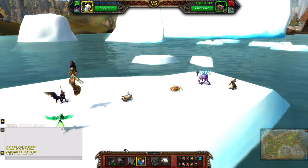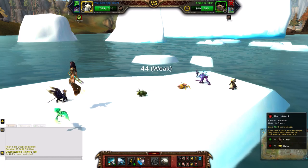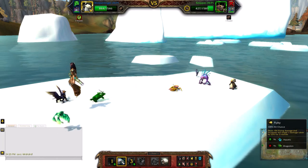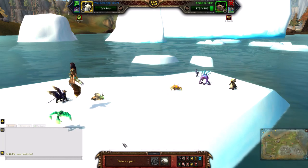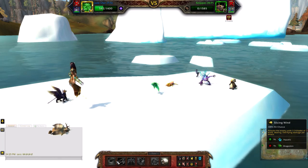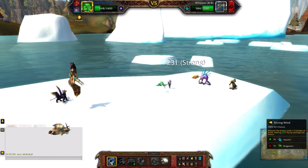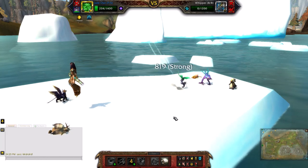Then I'm going to switch to my second pet. Headbutt — it doesn't stun a critter, but it's just fun. Another horn attack. Okay, back to the first pet. He's faster, it's going to hit slicing wind. I don't want to destroy this sea pony, it's still one of my favorite pets. Let's try lift off. I can't even watch the battle, it's just too cute.